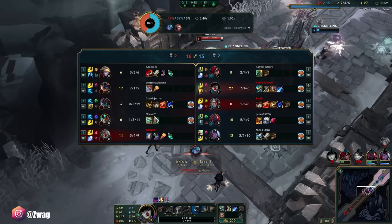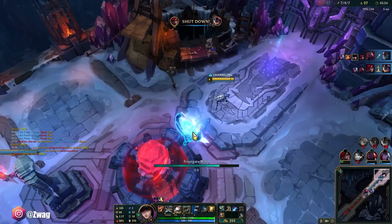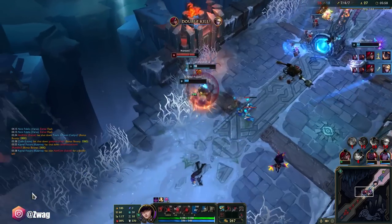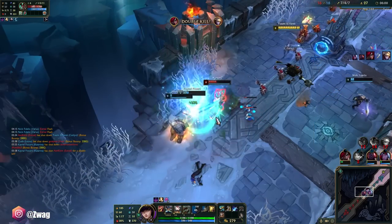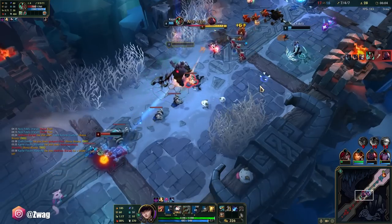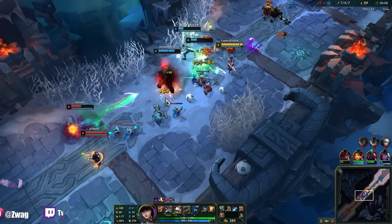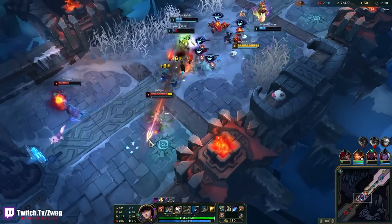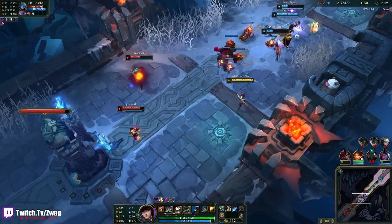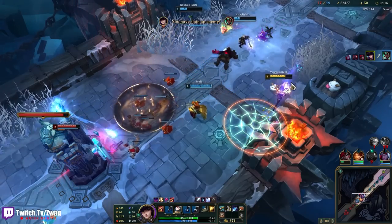Rumble is actually not that tanky at all. Karma's going Rod of Ages and spamming W heal, which makes her hard to kill. Oh my god — the Q just killed her!